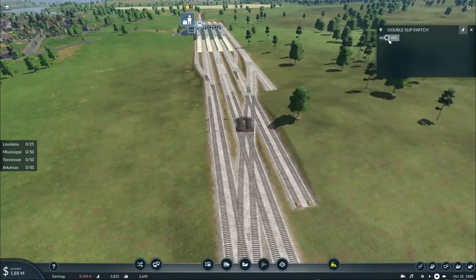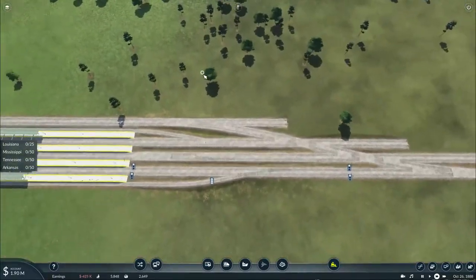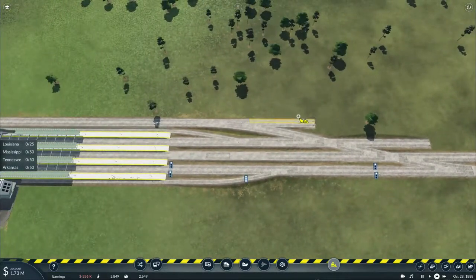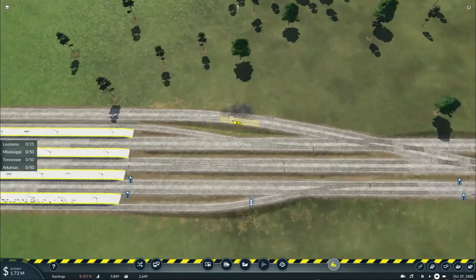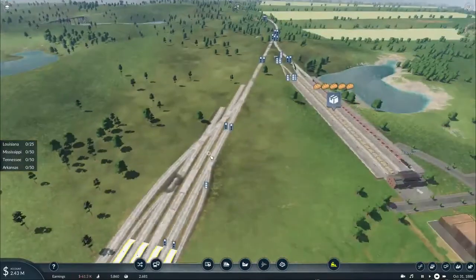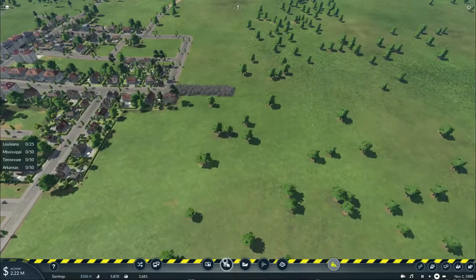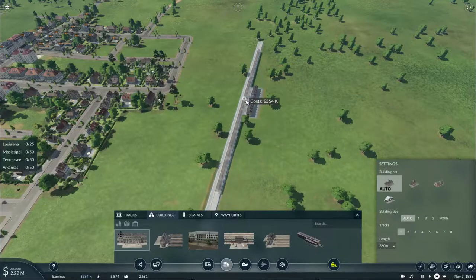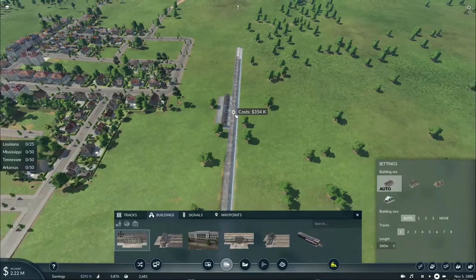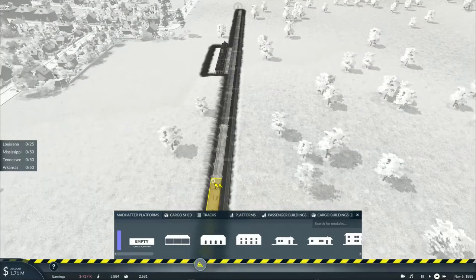I'll just double slip switch all of these crossover pieces. The switches have been set properly, so I'll need to set up a slip switch there. Let's get started on the station here in Jonesborough — a 360-meter station platform. Turn it around to a direction that's good, place it down, and then simply get rid of these platforms.